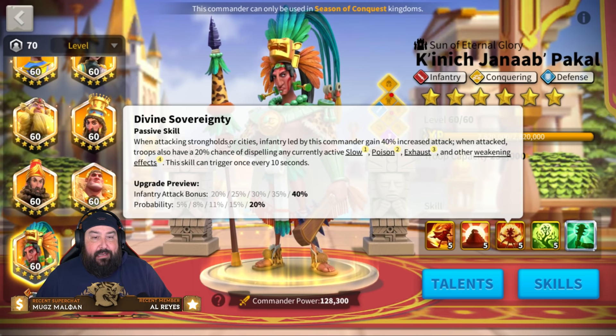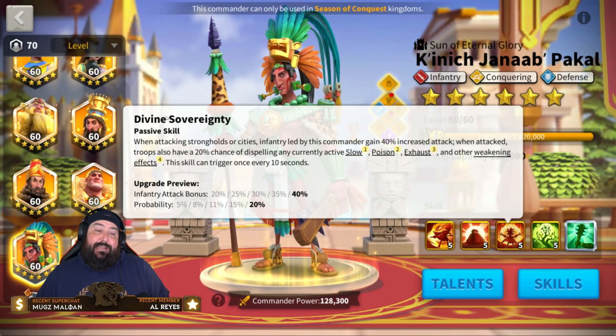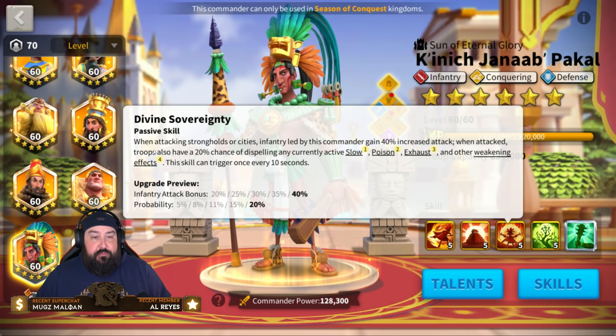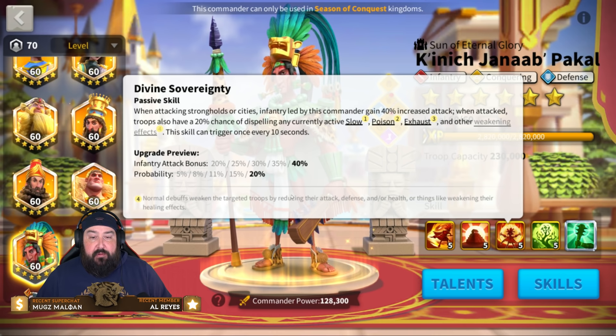Third skill: when attacking strongholds or cities — so again, this is a rally skill, though technically you can attack a city as an open-field march. Infantry led by this commander gains 40% increased attack when attacking. Troops also have a 20% chance of dispelling any currently active slow, poison, exhaust, and other weakening effects.